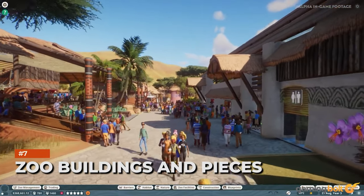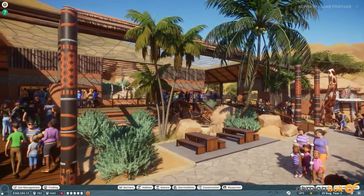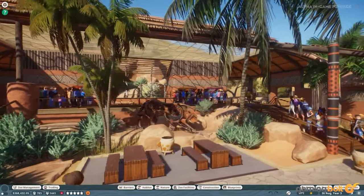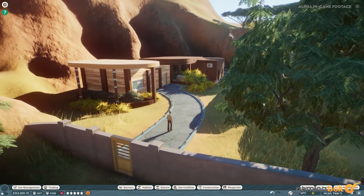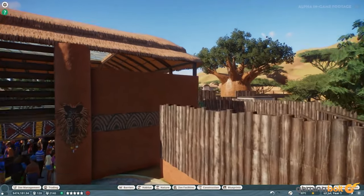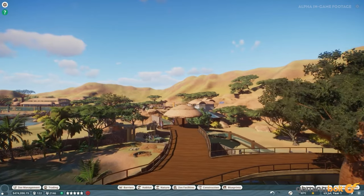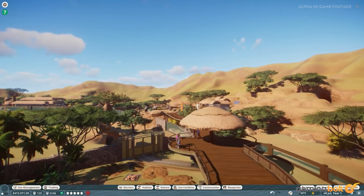Management is a key part of Planet Zoo, but there are plenty of ways to create a standout zoo thanks to numerous building pieces. You can customize the zoo with different tiles, lighting, trees, and more, adding in rides like monorails, boats, and safaris for guests. With numerous architectural themes, your zoo can look sleek and contribute to global conservation.